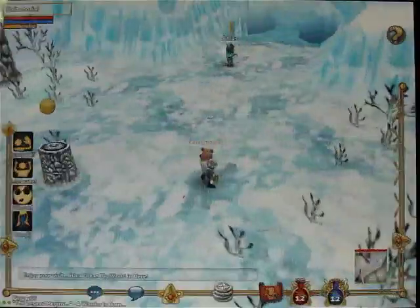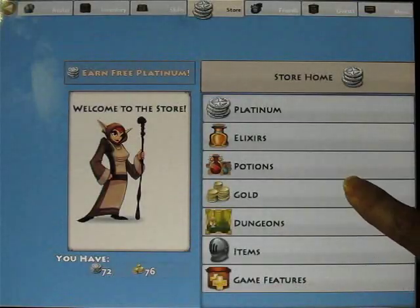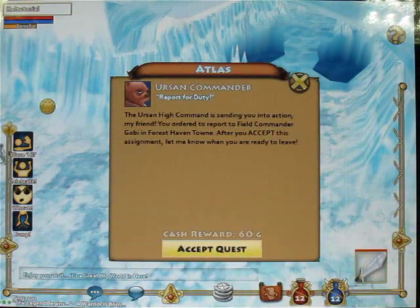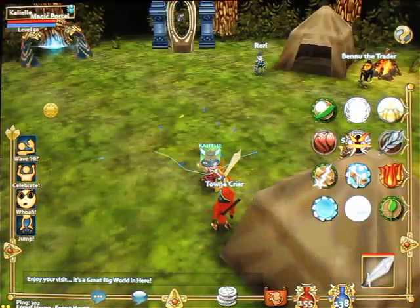One way to buy these is from the store in the menu. To get there, tap the stack of platinum coins at the bottom of the screen, then tap potions. When you finish the tutorial, a magic portal appears. Magic portals always take you to your next quest. This one is gonna take you to the first town in the game, Forest Haven.